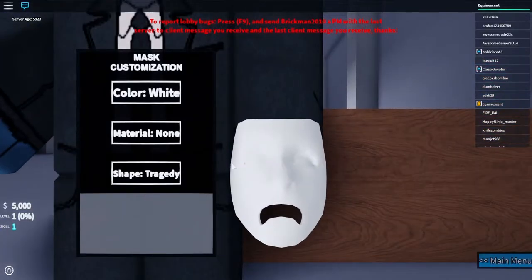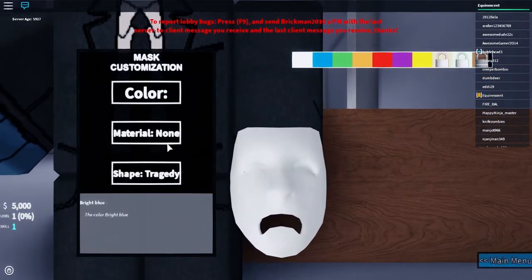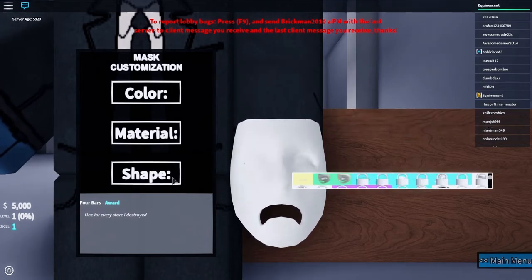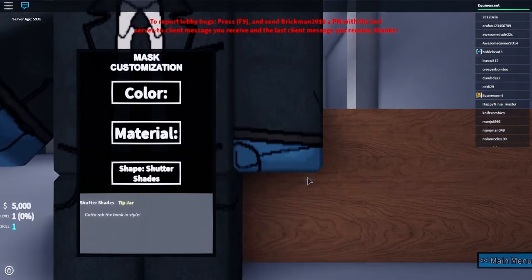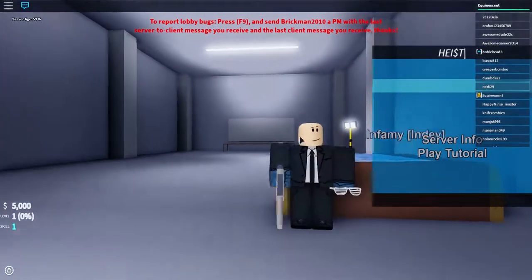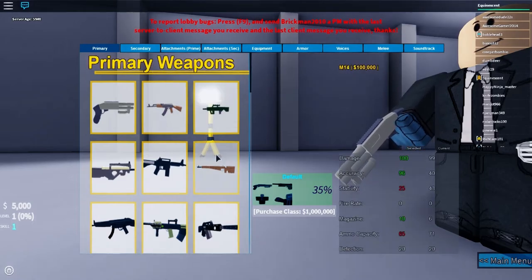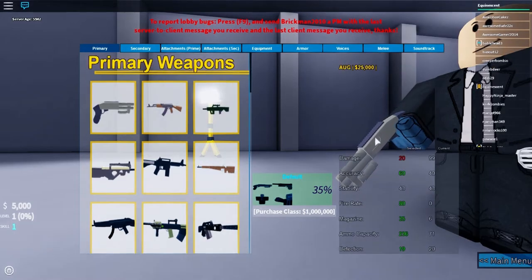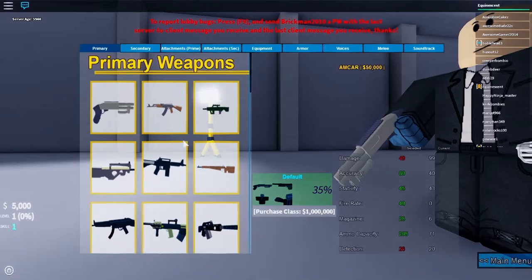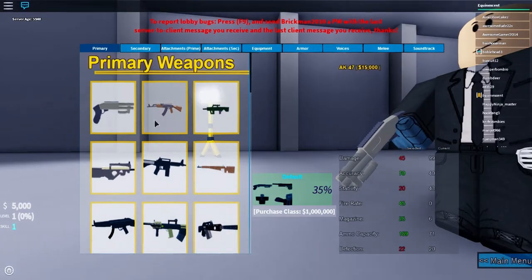Let's go to masks — this is where you can get your masks. Let's make it white. You can unlock materials and stuff by doing stuff and getting achievements. Here's my inventory, where you get your weapons and equip stuff. We have this really bad thing. Let's see what we can buy. That's a shotgun — hard to believe.